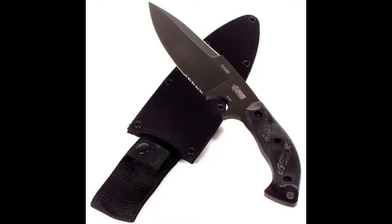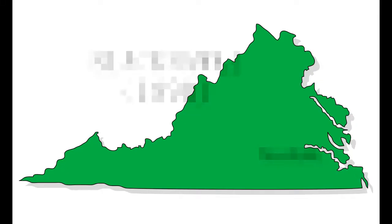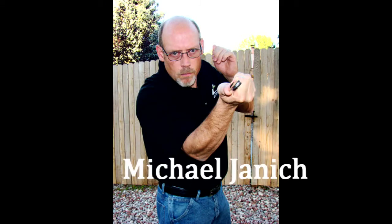Though soldiers of the modern era are typically issued a combat knife such as the American Ka-Bar, the model shown in-game is a Tatang combo edge knife — the same model used in Modern Warfare 2, as well as the throwing knife for both games. The Tatang is a fixed blade design manufactured by the Masters of Defense knife company, Blackhawk, and was designed by edge weapon expert Michael Janich.